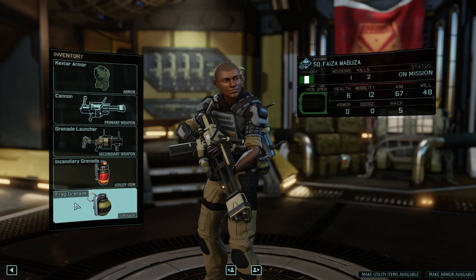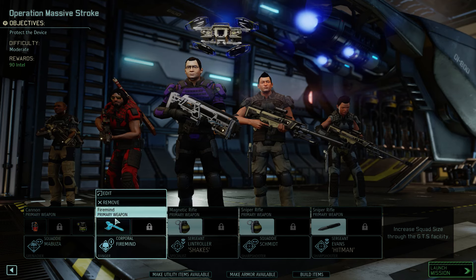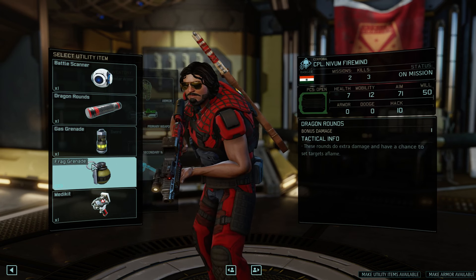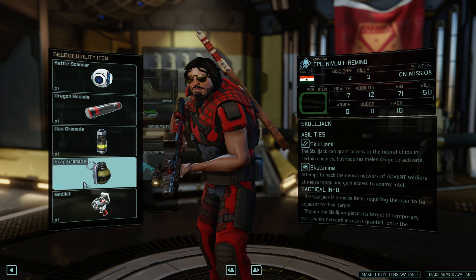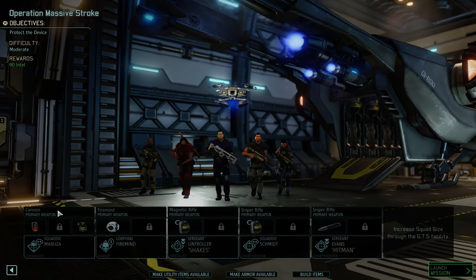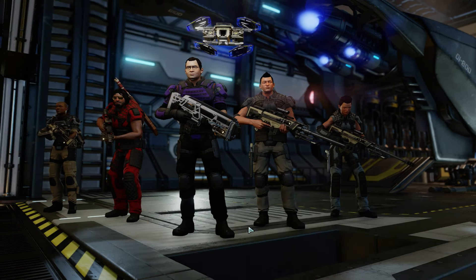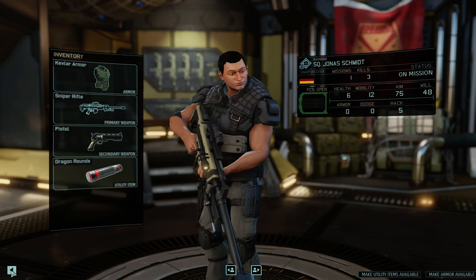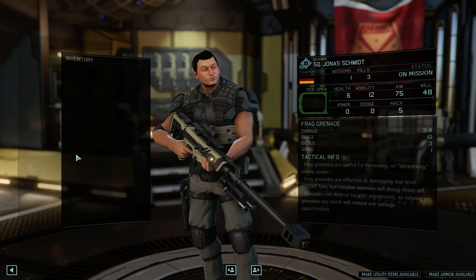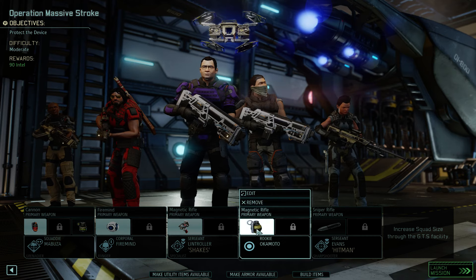Let's give Faiza an incendiary grenade and an acid grenade — that should be pretty good. We'll give Tony... he can have the battle scanner, since he moves the furthest out of everyone. Giving him the battle scanner to scout out the area will be in our favor. We'll give Rob a medkit. Let's give the sniper Dragon Rounds — seems good. I don't want Schmidt on the mission; I don't need two snipers.